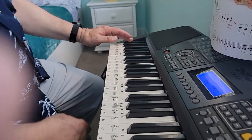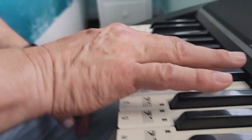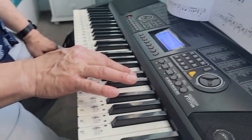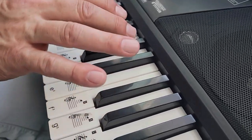Now we're going to do Treasure Chest. Treasure Chest starts with your right hand all the way down here and goes two, three, jump up. Two, three, jump up. Two, three, jump up. Two, three, three.